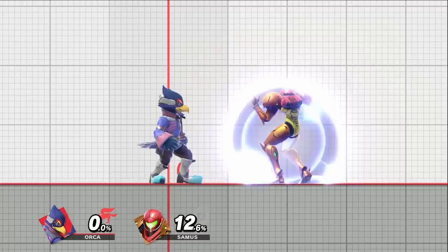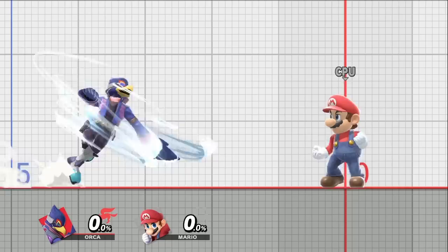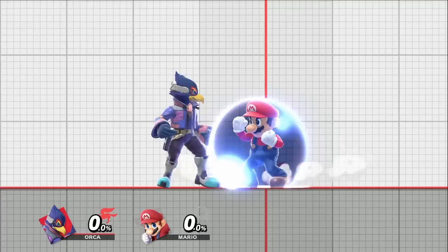Forward air is also really good to tack on shield damage. Like down tilt, if spaced, most characters can't shield grab it or even punish it in general. If they blocked your down tilt or forward air, you should now be able to poke their shields with a few moves. You can use forward air, up air, neutral air, reverse up tilt, or a spaced down tilt to poke their shields.